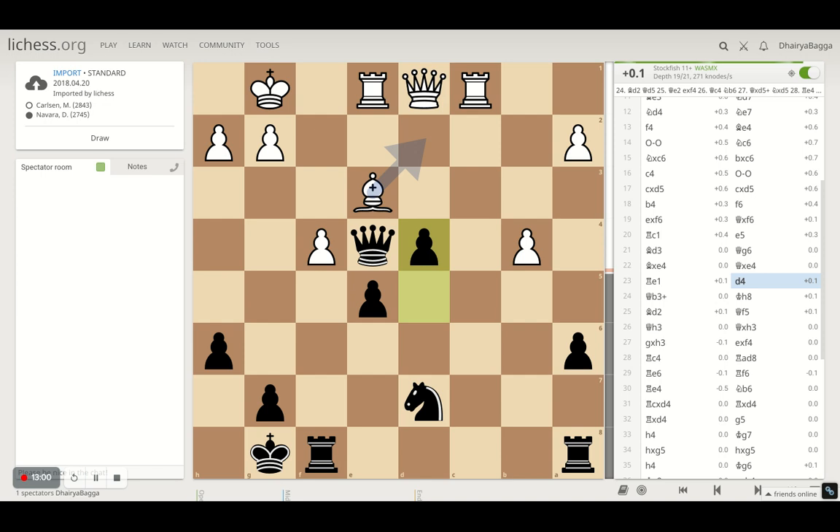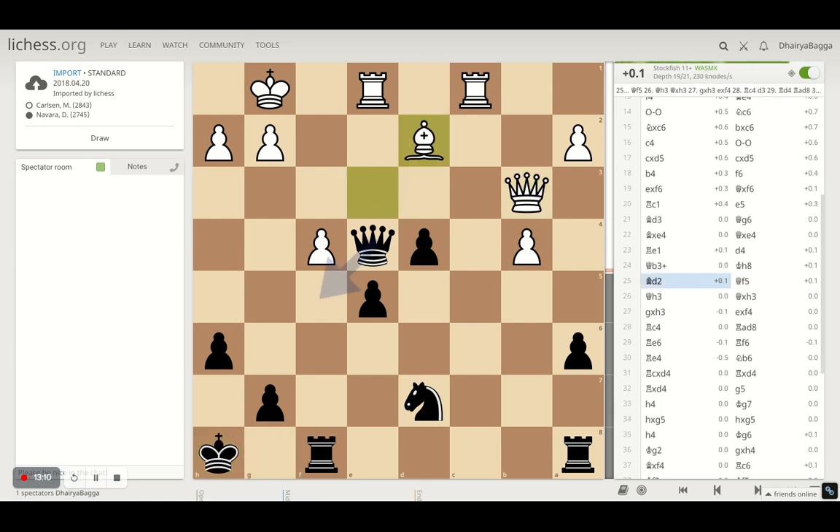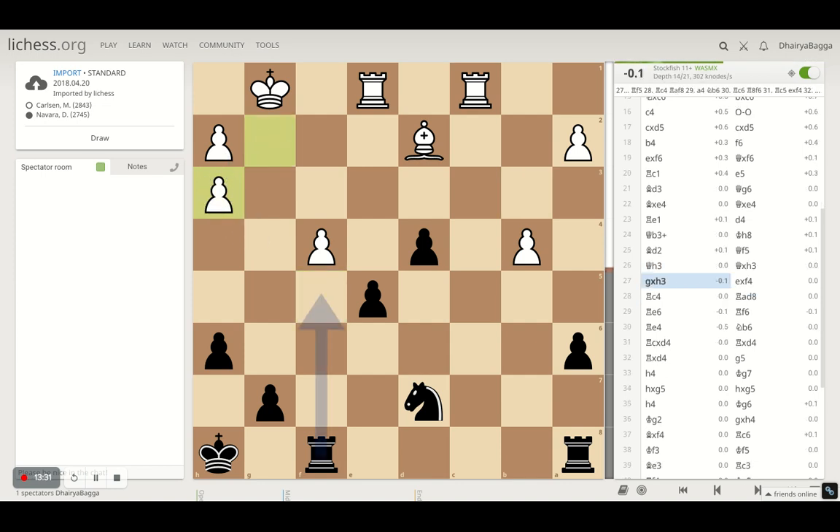Pawn to d4 by Navara, and Carlsen tries to activate his queen by moving it to b3. King goes to h8, and now bishop to d2 creates a discovered attack on the queen. Queen goes back to f5, trying to take control of the pawns as well. Magnus then offers a queen exchange — a strange move since you're spoiling your pawn structure, and pawn structure is very critical in the endgame. But he's the world champion; he knows better. He goes for the exchange and spoils his pawn structure.